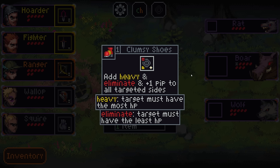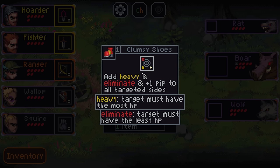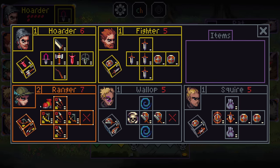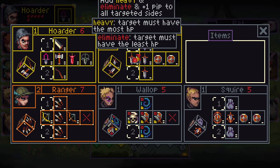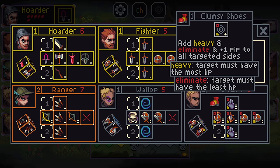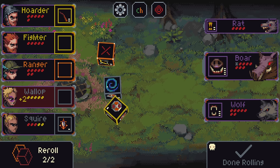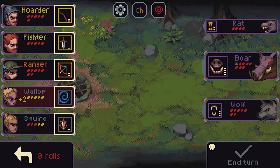Add heavy and eliminate N plus one pips to all targeted sides. It goes well with the Remove Keywords face. Heavy and eliminate — they must have both the highest and the lowest. It's really good when there's only one target left. I'm gonna take it for potential game break later. We have the ability to boost all these up, but then we'd have to remove the keywords. It's pretty much good for like the fighter and then a Remove Keyword thing. It's a bit janky, but I'll take it for the possibility of it being good with a cool item combo.